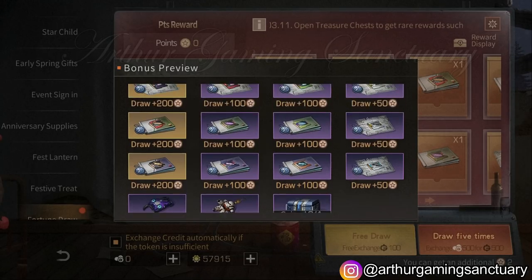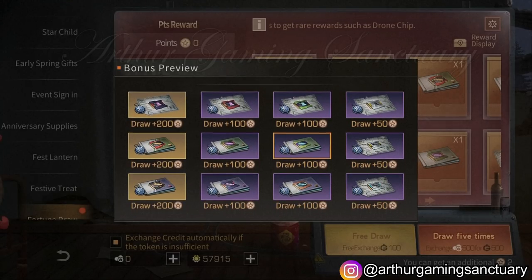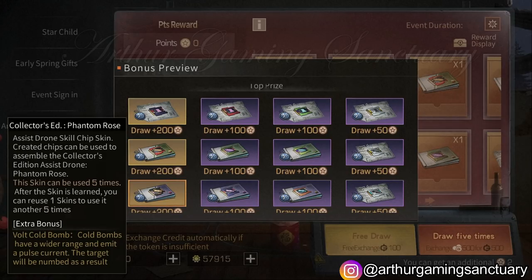You can also get a drone chip, which is good if you're trying to level up your compilation — you need to level it up to at least level three. Before we start, as you can see we have like 57k here, nearly 58k vets, and I will see how much we spend until we get the attachment box.